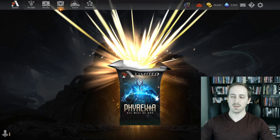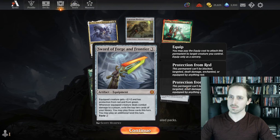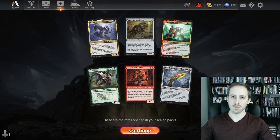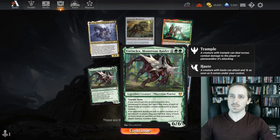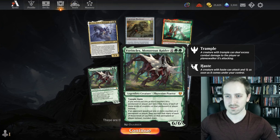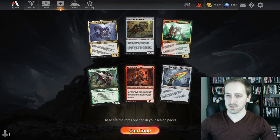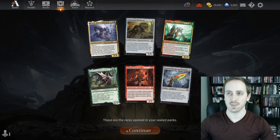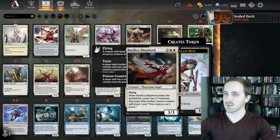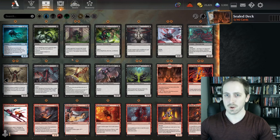Okay, so we get six packs. Got some good stuff. Honestly, I didn't even know that we get some... I guess this is just... Maybe they throw in some of the Phyrexian Praetors. I didn't know that we could get that — that's awesome. Already looking like we might be playing some red-green maybe. Let's just see what all we got here.